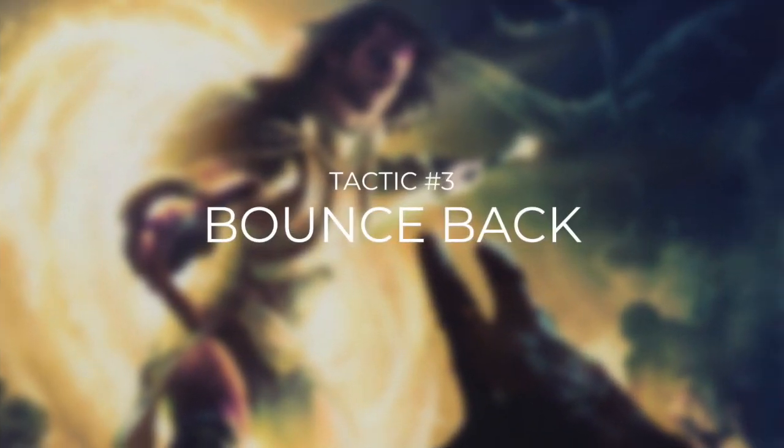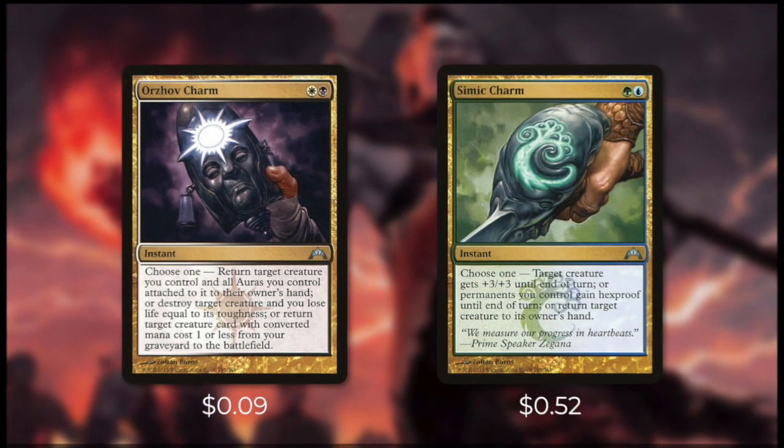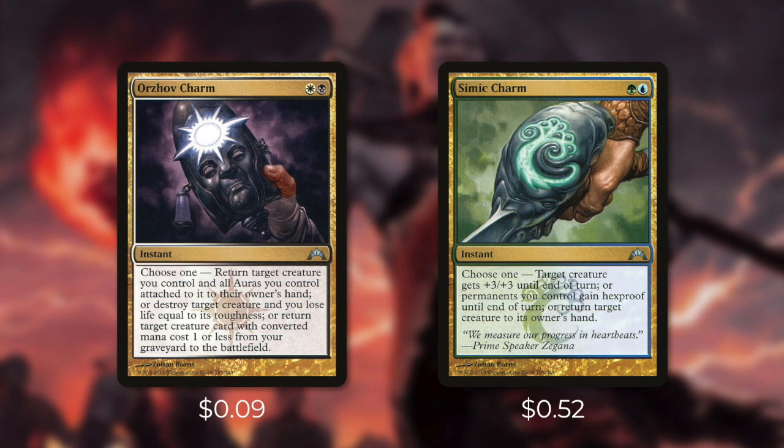Let's go through another way in tactic number three: bounce back. First up, we're going to be running two of the guild charms — Orzhov Charm and Simic Charm. Orzhov Charm says choose one: return target creature you control and all auras you control attached to it to their owner's hand; or destroy target creature and you lose life equal to its toughness; or return target creature with converted mana cost one or less from your graveyard to the battlefield. Simic Charm says choose one: target creature gets +3/+3 until end of turn; or permanents you control gain hexproof until end of turn; or return target creature to its owner's hand. Both of these have multiple uses that we can really take advantage of.